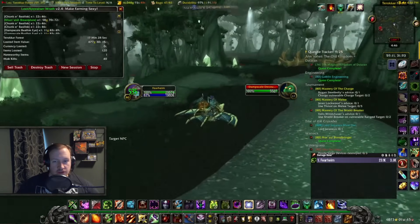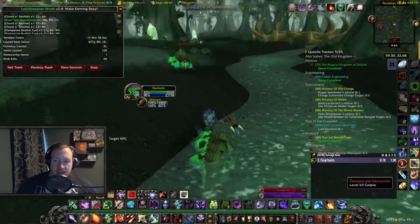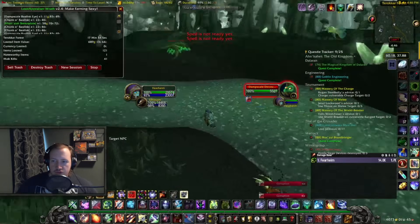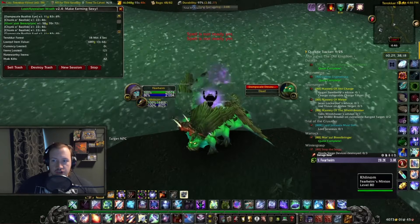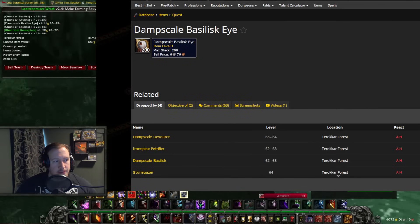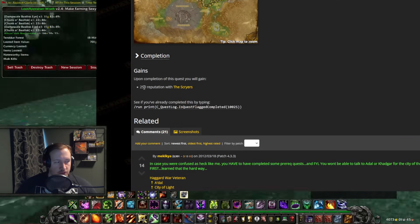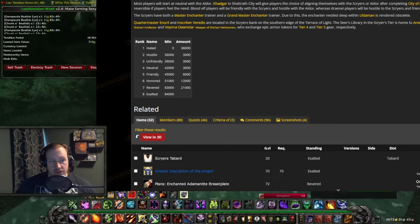So why would you do this farm — why would anyone buy these items? The farm works, and the reason is that it's based on swapping TBC reputations. You can hand in a quest called More Basilisk Eyes, which gives you 250 reputation with the Scryers. This way you can switch from the Aldor reputation to the Scryers reputation.